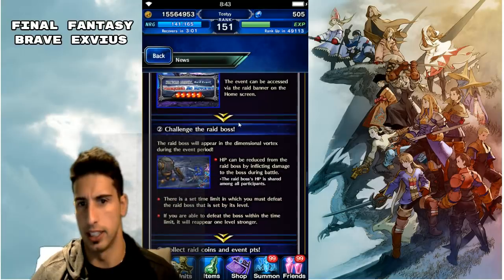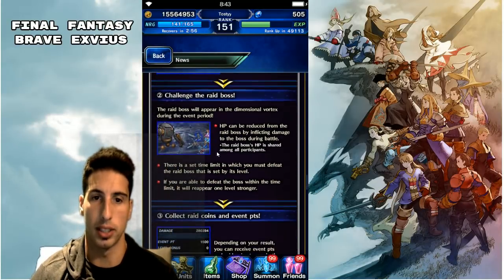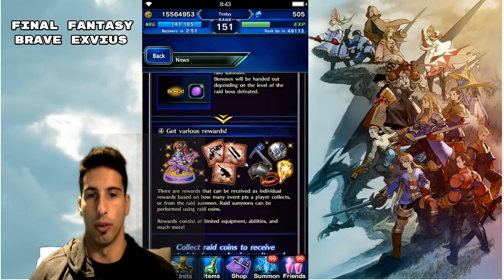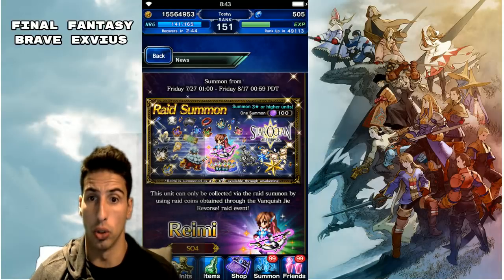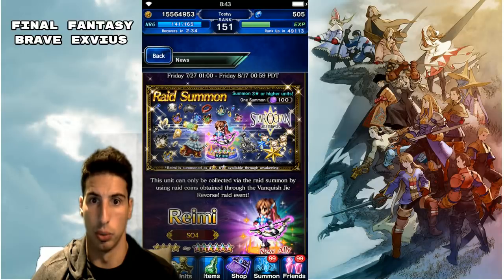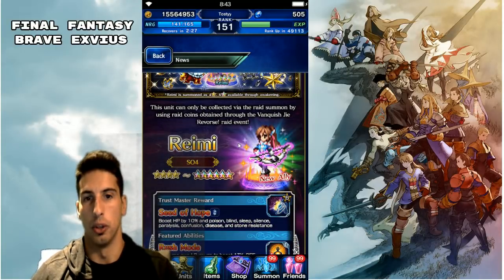Like any other raid event, orbs refill every hour and you'll be able to take on the boss, deal damage, and collect raid coins. From the raid summon, you'll be able to get moogles — which is really, really good — four-star tickets, giant cactuars, and King Gill Snappers, which is great if you're lacking gil.